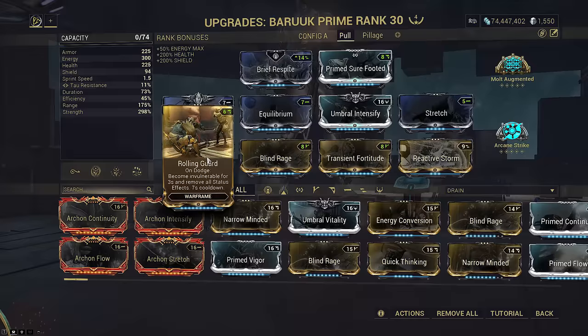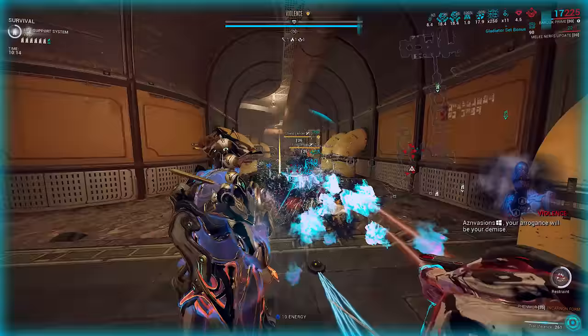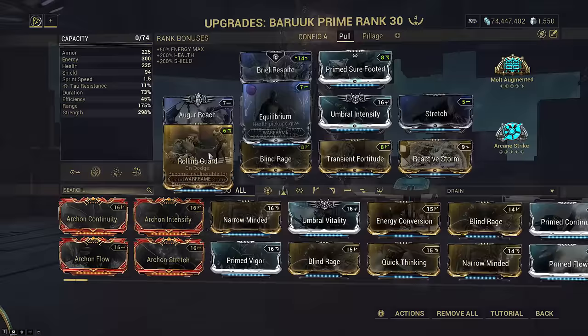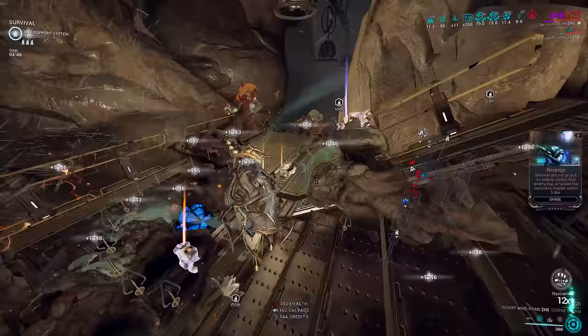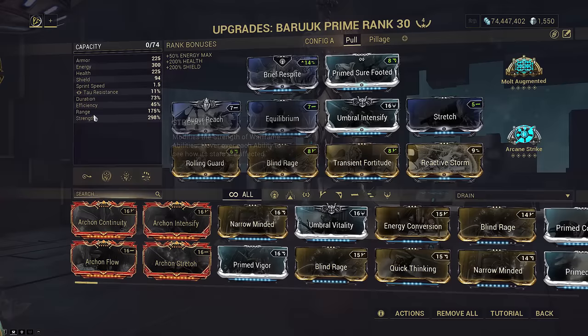His two and three are needed for survivability, crowd control, and eroding his restraint without relying on not attacking. For the Baruch build, we have Brief Respite slotted with three Augur mods — two from our Epitaph. You don't even need to shoot the Epitaph except maybe to slow down acolytes; it's just there to carry two Augur mods. This grants 270 energy-to-shield conversion. Baruch Prime has 94 shields with the Decaying Dragon Key equipped. Pull costs 38.75 to cast at 45 efficiency, and casting Pull will restore 104 shields instantly, giving us the full 1.3 seconds shield gate.